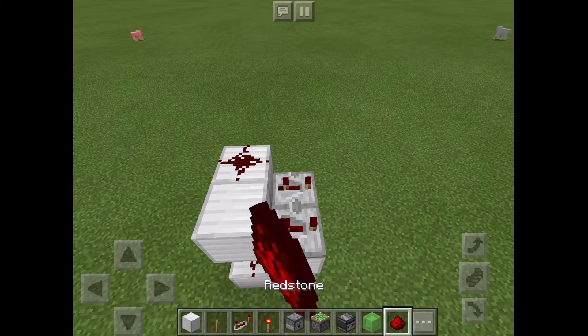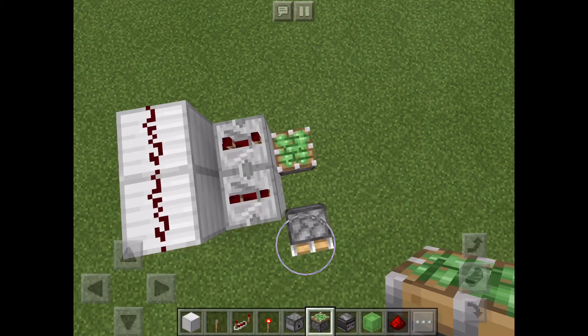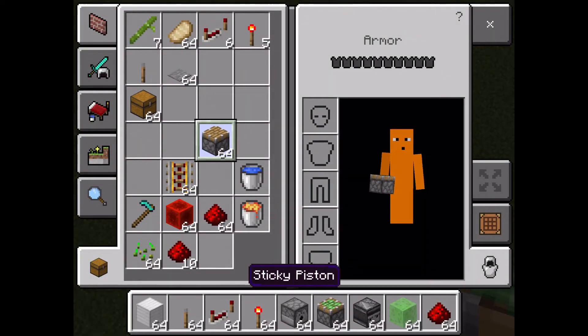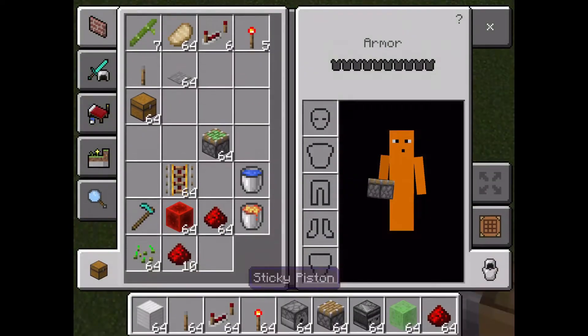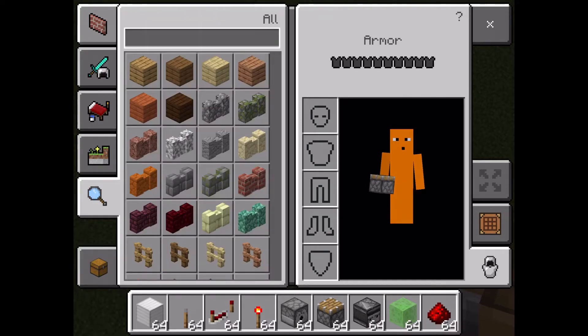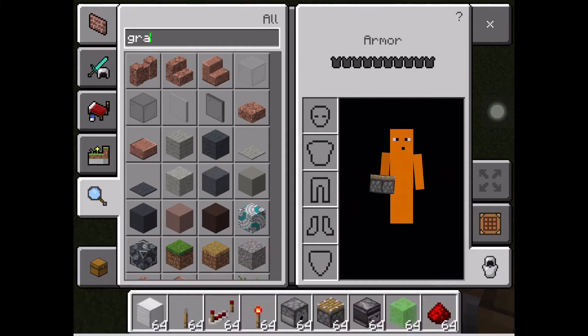And then redstone. This is how it works. Then you put two sticky pistons and then two regular pistons. Then you take anything that falls — for example, gravel.